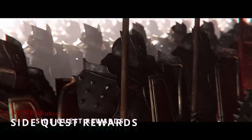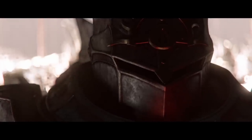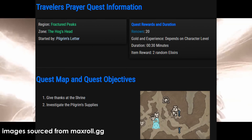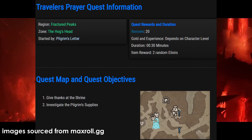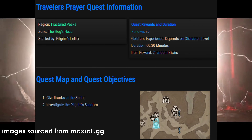The side quest rewards aren't exactly a secret, but a couple of notable ones may allow you to speed up your progression. One that is particularly interesting is the Traveler's Prayer Quest — a super quick and easy quest which gives 2 elixirs for free, meaning 1 hour of 5% XP buff at no resource cost. The quest is conveniently placed on the path to the Campaign Quest and can be picked up in the Hawk's Head Tavern in Yelesna.